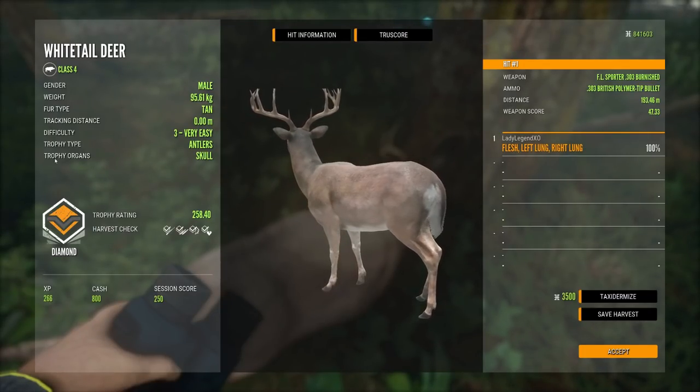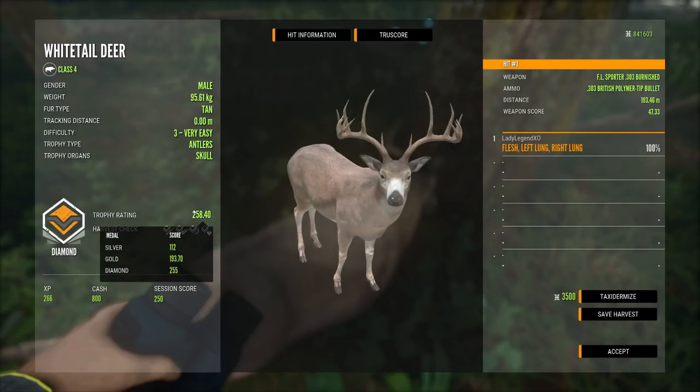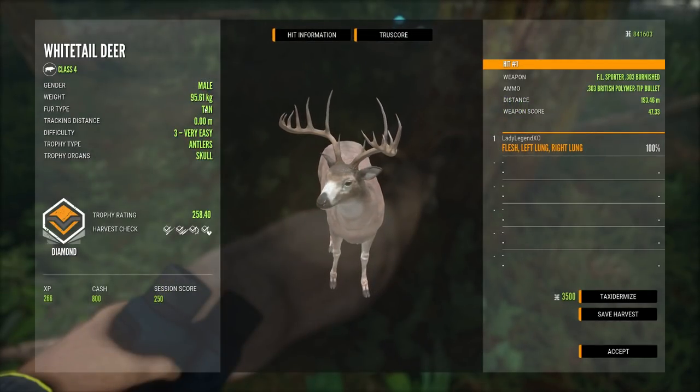To make diamond, your animal has to have the minimum requirement for diamond for its trophy rating. For a whitetail, silver requires a minimum trophy of 112, gold is 193.7, and for diamond you need a trophy rating of 255 or higher. That will give you a diamond as long as you pass the harvest check.